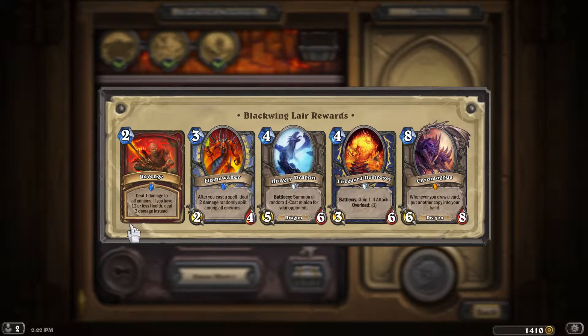We will get Revenge - a warrior card which is like a super Whirlwind if we have less health. That might go pretty well in my warrior deck, but maybe not, because I don't want it to kill the Grim Patrons. I don't necessarily want to deal 3 damage to my own guys. It works as an expensive Whirlwind in the early game, and if you get in real trouble it does 3 damage to all minions - pretty good. Maybe not exactly what I want in my warrior deck, but there we go.